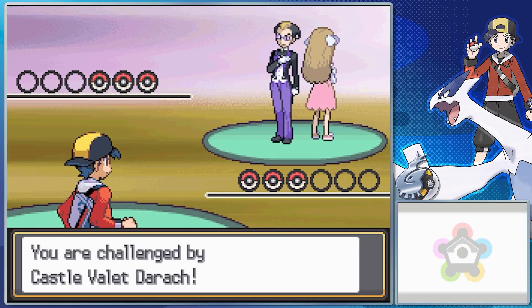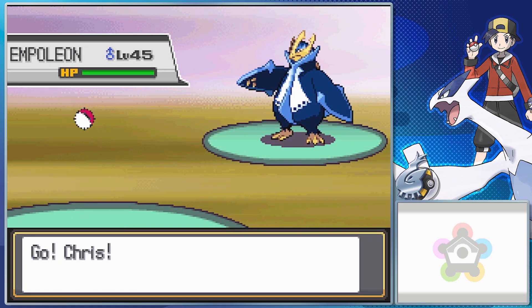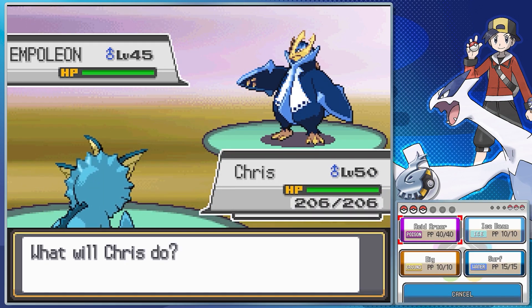Our first Frontier Brain fight. I love the Frontier Brain fight theme from Generation 4 — it's such a good energy. Darach, as we saw, has three Pokemon: Staraptor, Empoleon, and Houndoom. The big difference between the two variations of this fight comes down to what the movesets of each Pokemon are.